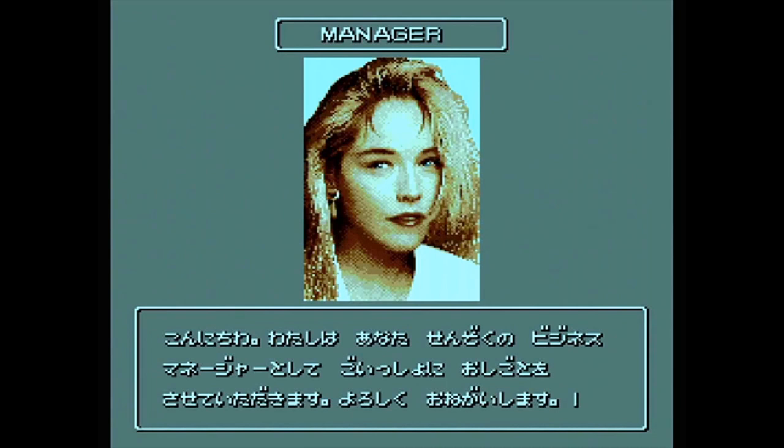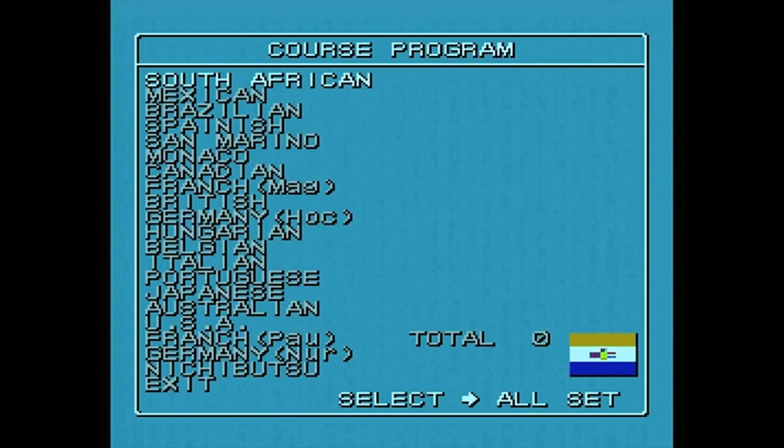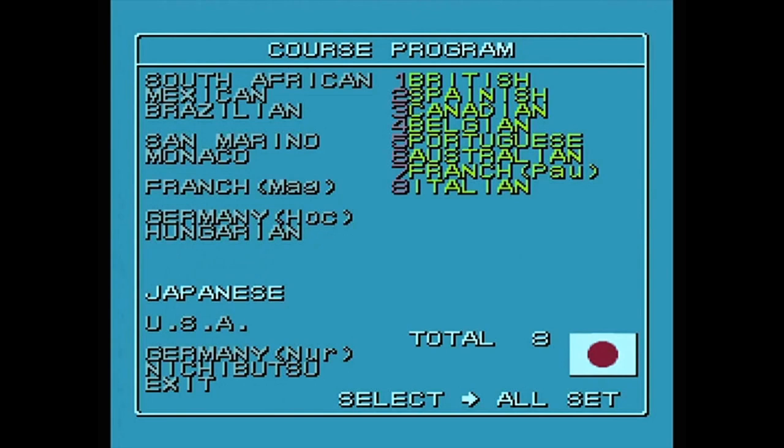I should probably start the timer going - ten minutes is what I'm going to do. I've got to choose some courses: British, Spanish, Canadian, Belgian, Portuguese. Just pick whatever, I don't really care - I'm not going to be playing it for that long. Total 15, I'll do 16. That'll do. Let's get on and see if we can actually do some driving.